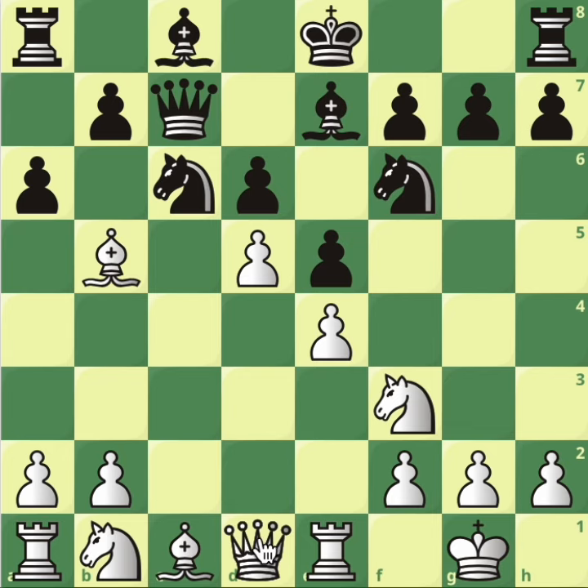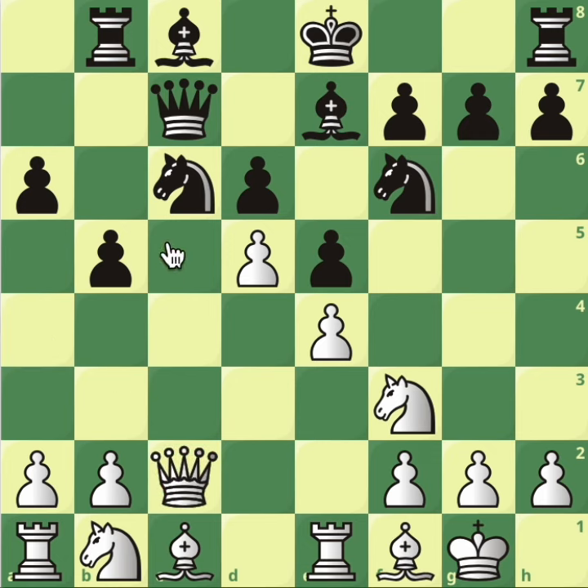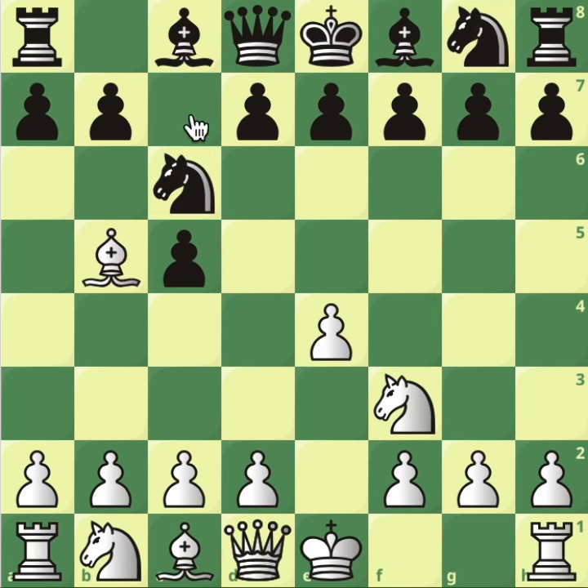The only move for black seems to be a6. Obviously if they take the knight they take your bishop, but black's lack of development is important. Queen a4 is the best move: if they take the bishop, you go up the exchange; if they move the rook to save it and you're under threat of being taken, you just play bishop back to f1. The knight is still pinned and can't move — you're winning material. A move like b5 doesn't work because you play queen c2, and the knight is still pinned.